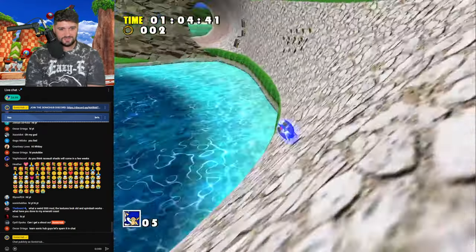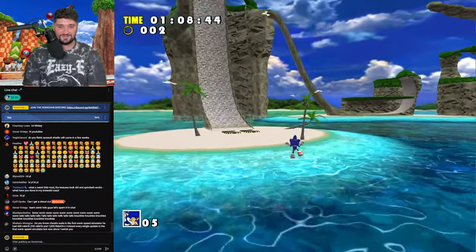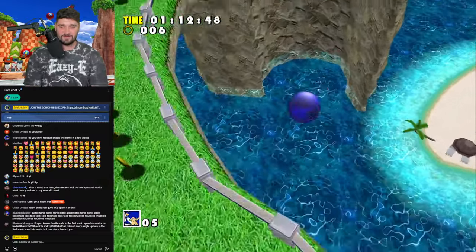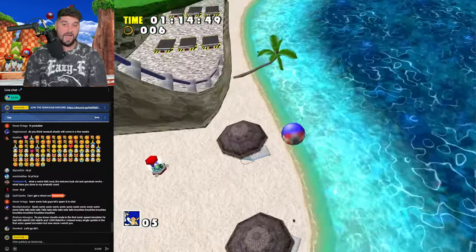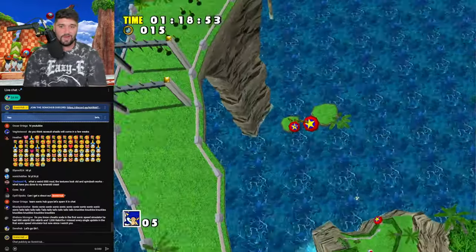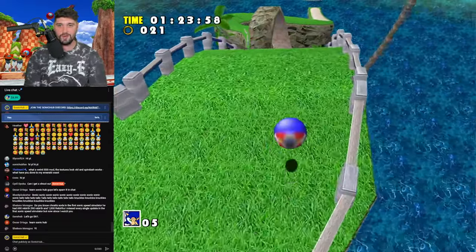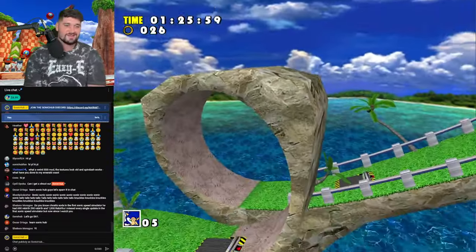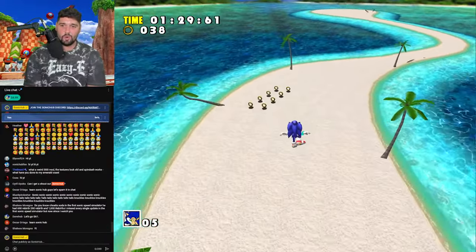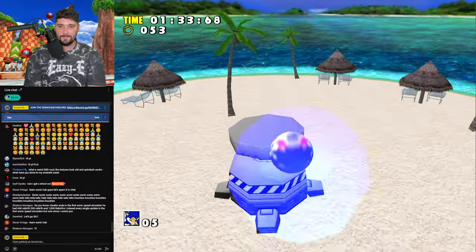What a weird SSS mod — the textures look like the old spin dash. What have you done to my Emerald Coast? This is a weird Sonic Speed Simulator mod. I died right there, but I need to get warmed up. When you speed run, you gotta get warmed up. Looks like we completed the first level without touching a bad nick — success! Moving on to the next one.